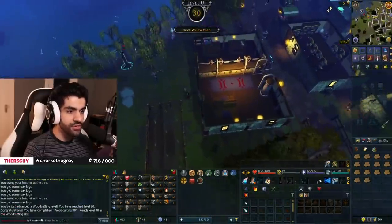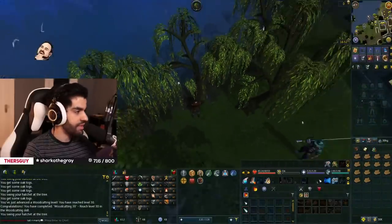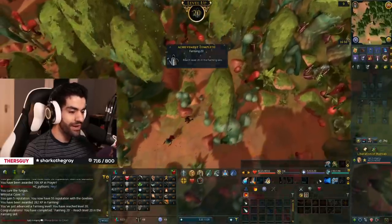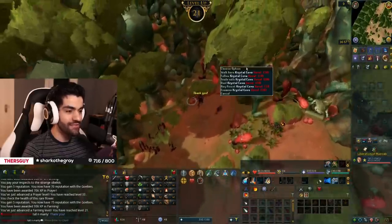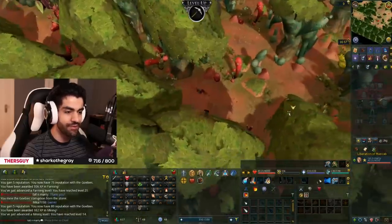That is level 30 Woodcutting — it did not take a whole lot of time. We need five willow logs for something, and as soon as we get those, it is time to unlock Menaphos. Level 20 Farming coming in as well — not too bad.